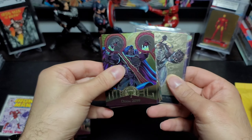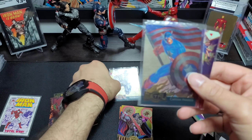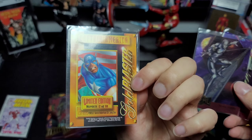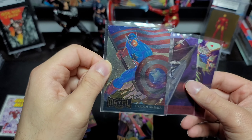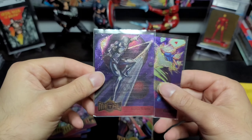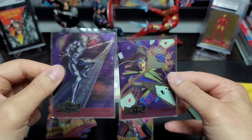Let's get these cards over here. War Machine Gold — I do have this one already. I don't have the cap on the Gold Blaster, so that's cool. Silver Surfer — this is just a regular Metal Flasher. And the Gambit Metal Flasher.